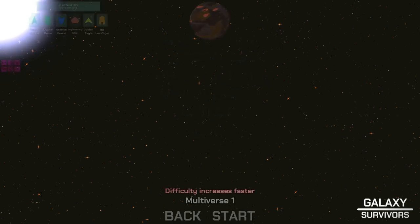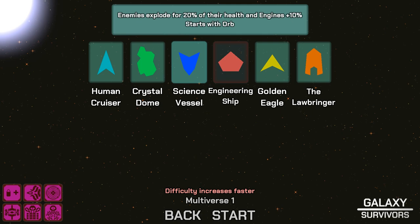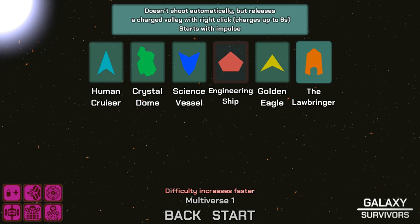The Science Vessel: enemies explode for 20% of their health, engines plus 10, start with orb. That sounds really good! And then it doesn't shoot automatically but releases a charged volley with right click — charges at six seconds, starts with impulse. It's a charge gun! The only ship left is the engineering ship — that's mine and Scrapper. We knew Scrapper, we just didn't know mine. If we play again we'll try one of the new ships and work on unlocking the engineering ship. It's a solid game — it's officially out on Steam, so check it out. See you guys next time!